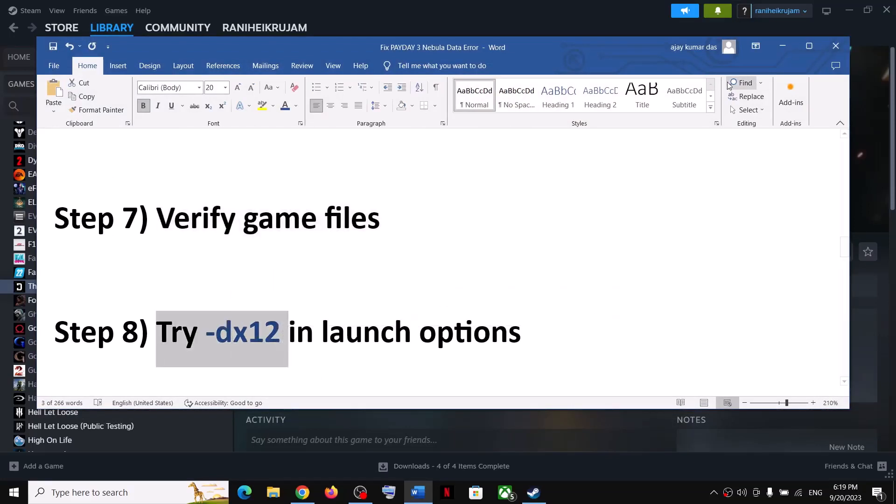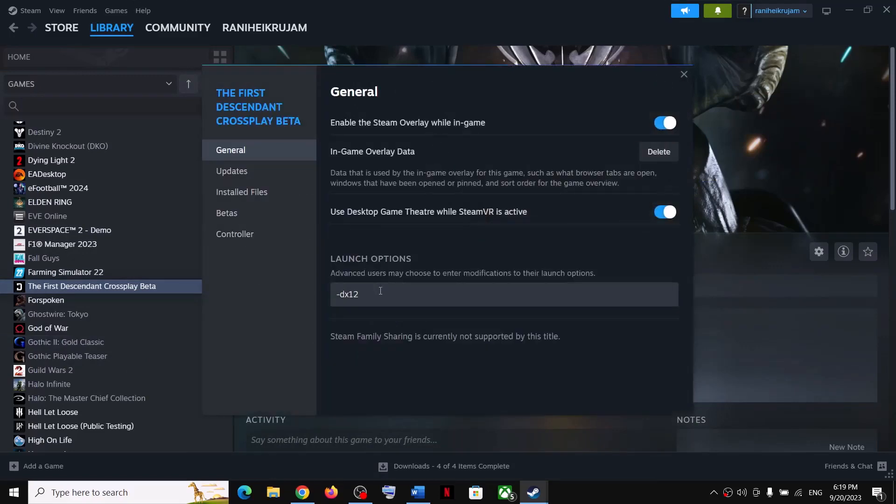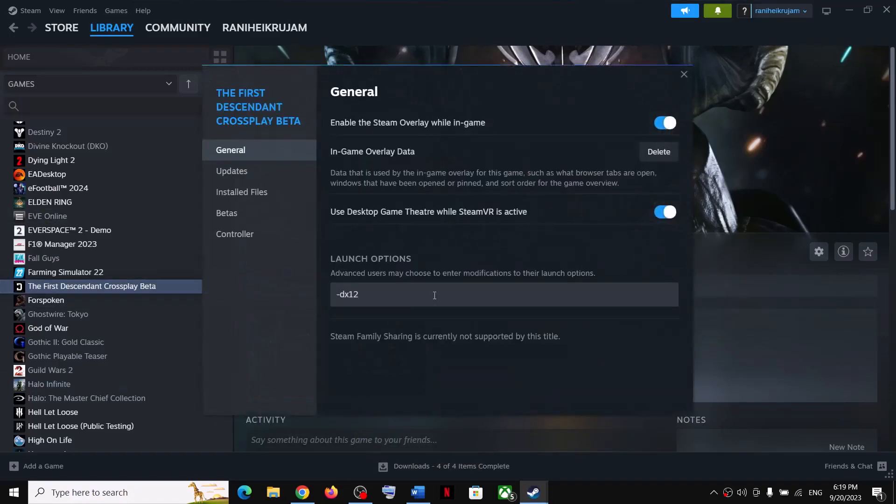The next step is to try DX12 in the launch options. Right-click on the game, select Properties, and in the General tab under Launch Options, type '-dx12'. Launch the game and check. If the game is still not launching, remove this and follow the next step.